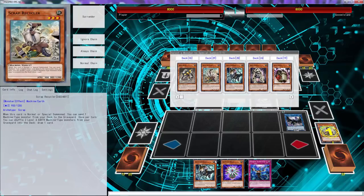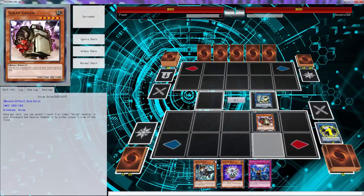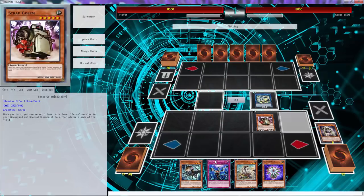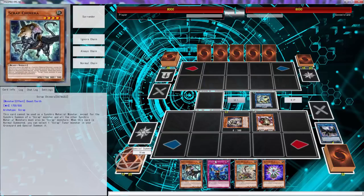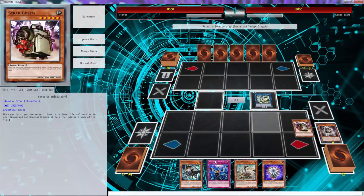This misses timing if we're bringing this out, so that's kind of pointless right now. Let's just go ahead and bring out Scrap Golem like we were supposed to. Then now you have to pop another card, and that gives me a free Scrap Recycler back. Then we can use this to bring back that guy - we want to spell something to our side of the field.